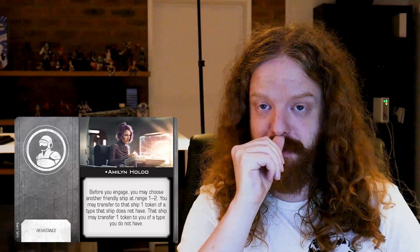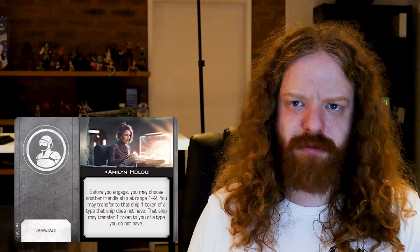Okay, on to Admiral Amilyn Holdo. Before you engage, you may choose another friendly ship at range 1 to 2. You may transfer to that ship one token of a type that ship does not have. That ship may transfer one token to you of a type it does not have. Just remember this does not work with force. You can pull strain, stress, or disarm tokens off your friendly ships doing SLAMs and put them onto your transport. That feels really really powerful. In the process you're giving them a focus, maybe an evade if it has the right platform, or a reinforce — and again, Angled Deflectors. Holdo seems fantastic.